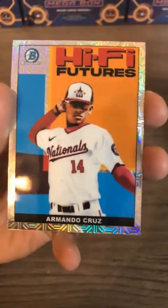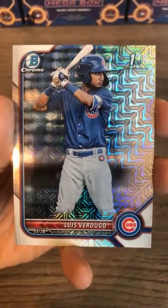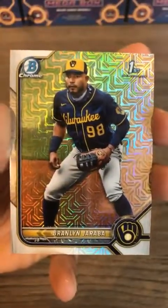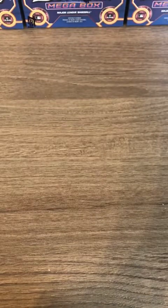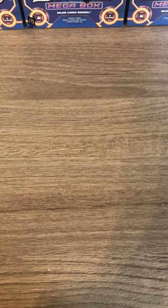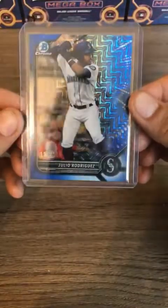Armando Cruz Hi-Five Futures insert card. Robbie is excited — congratulations Robbie! Verdugo first Bowman for the Cubs and Jabara for the Brewers, so you get another mojo card in this pack. Congratulations, and we're only two boxes in. Let me get this Julio Rodriguez mojo out of 150 taken care of — probably the best Mariner you can get, especially his mojo colored out of 150. Beautiful card, congratulations.